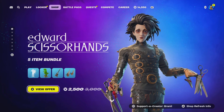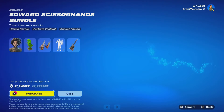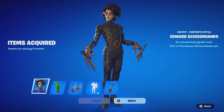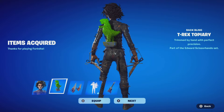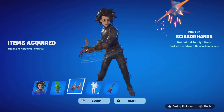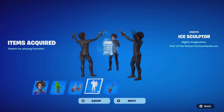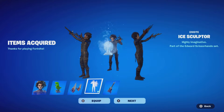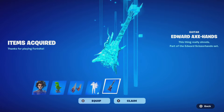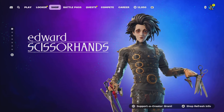We have the new Edward Scissorhands skin - finally, y'all! We're gonna pick up the bundle for 2500 V-Bucks - use code Brandy with two I's, it helps a lot. We're gonna gift it right now. The Edward Scissorhands skin comes with the T-Rex back bling which is my favorite, and obviously the main point is the scissor hands pickaxe - that is so cool. Then there's the Ice Sculpture emote which showcases three Edwards - this looks so good. And we have the guitar for Festival mode.